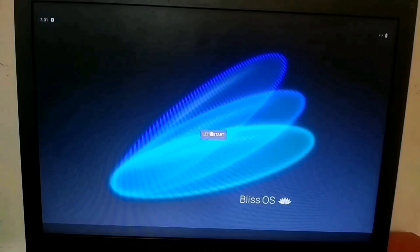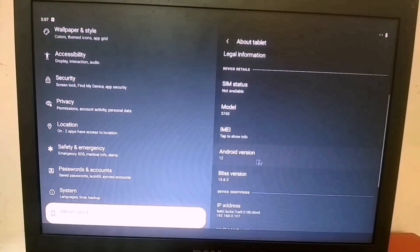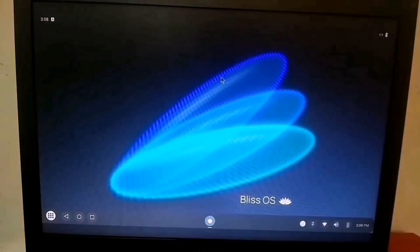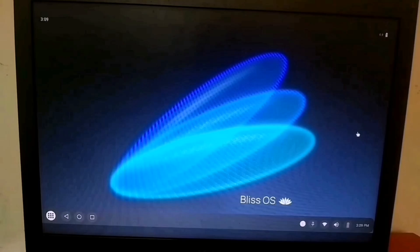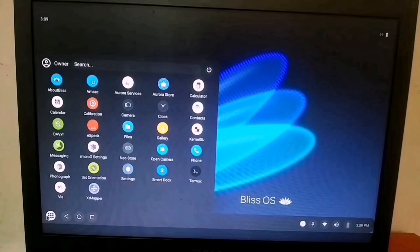At number 7, we have Bliss OS 12, which is perfect for those who are tired of using Android 7 and want a latest Android version on their PC. This OS is based on Android 12, making it one of the most updated Android operating systems available for low-end PCs. It can run on 2GB of RAM, but for a smooth experience, 4GB RAM is recommended.